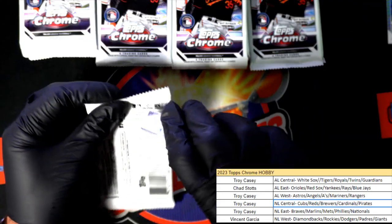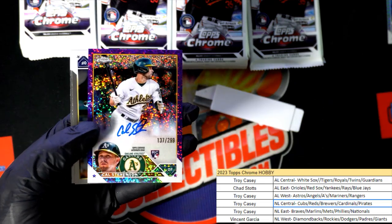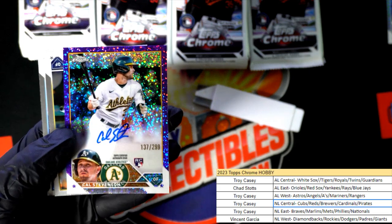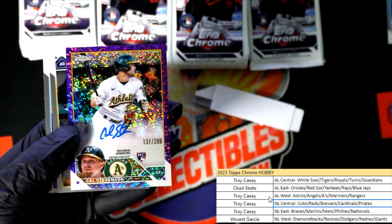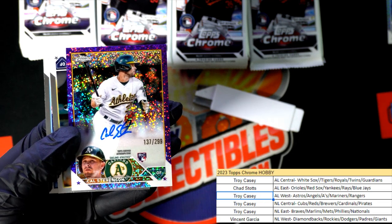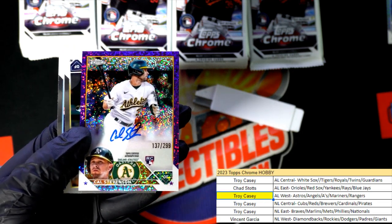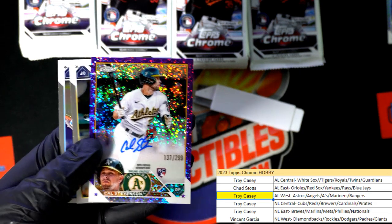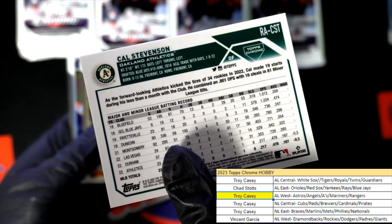Jared Walsh. Let's pull a big hit out of here — we're gonna have an image variant. Look at there, it's a speckle autograph hit. A's owner Troy C., congratulations! Wow, what a great parallel autograph to have come out. Cal Stevenson for the Oakland A's, number 299.